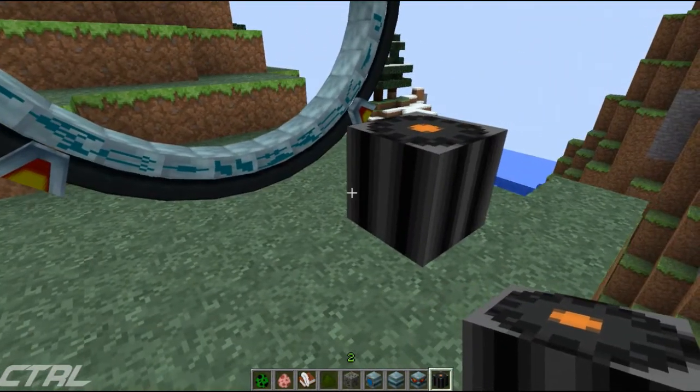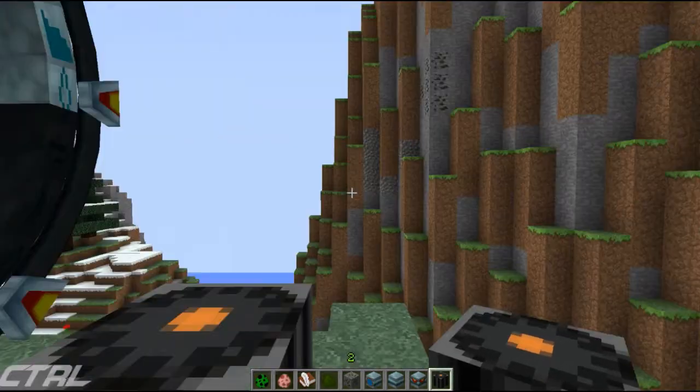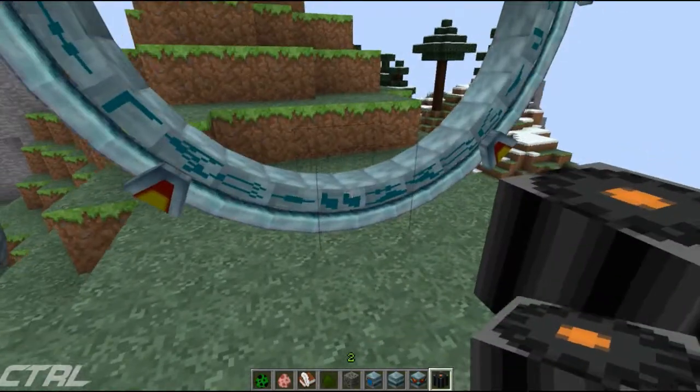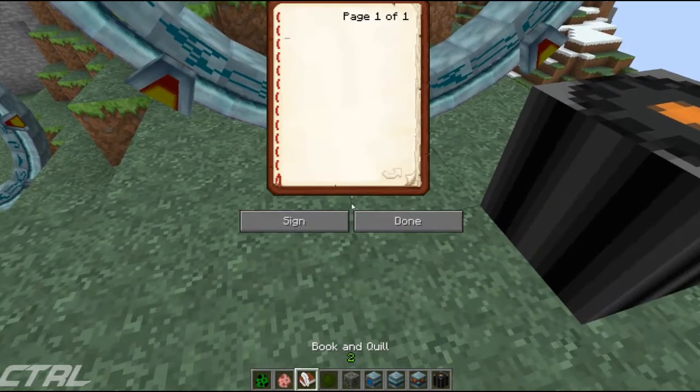If we go ahead and put down our Stargate controller - I did put up the crafting recipe for this - when you right-click on it you'll see something like this. There's meant to be a bar in the middle which shows you what code you need to put in. Over on the other controller, when you right-click it will tell you your Stargate address, which is unique for every single Stargate. You need to remember that - that's why I have a book and quill here.